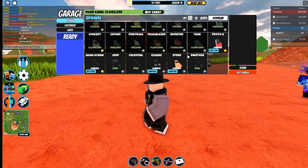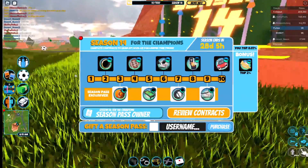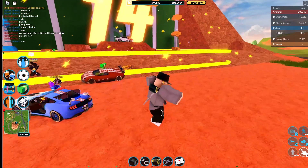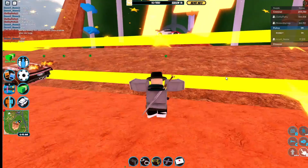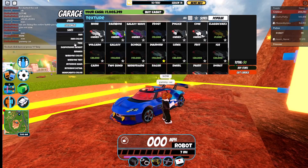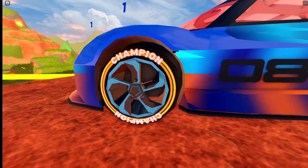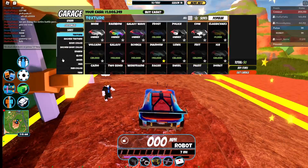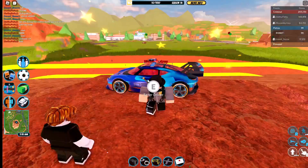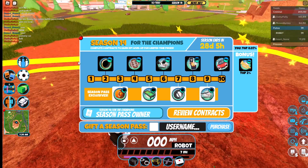For the level one reward we have the Champion Tire Rims. Let's get into a car and showcase it on the Proto 8. As you can see, it's a pretty cool rim I guess, but it's kind of basic — similar to the construction tires and the speed rims. I don't really like this reward; it's the worst reward in the battle pass in my opinion.